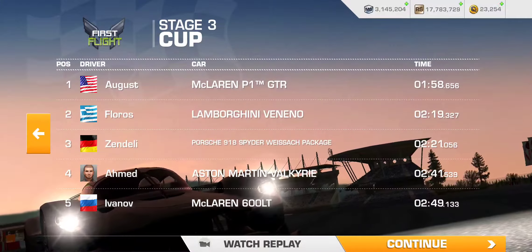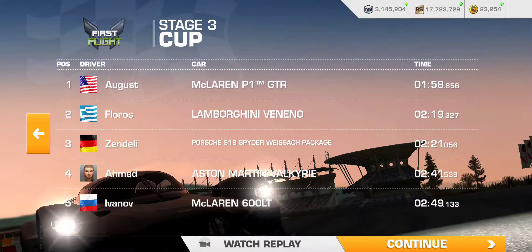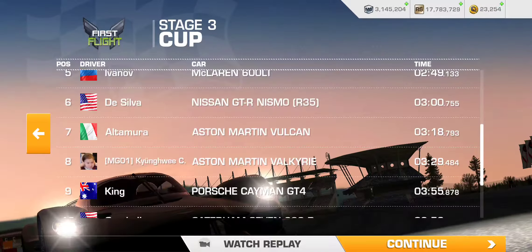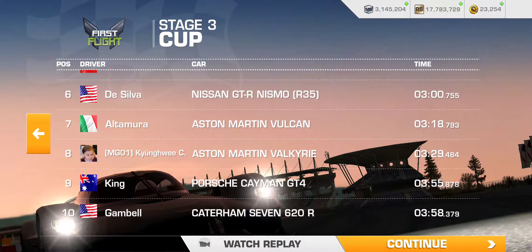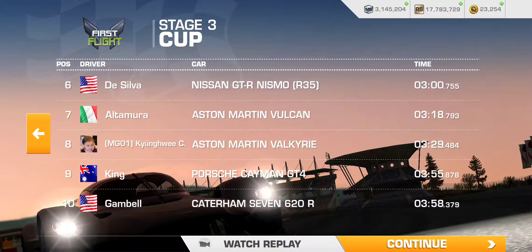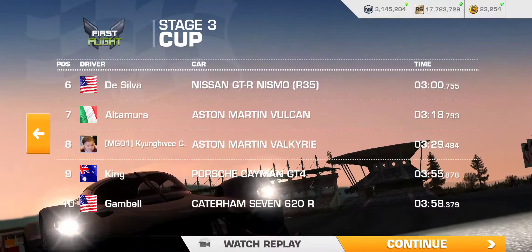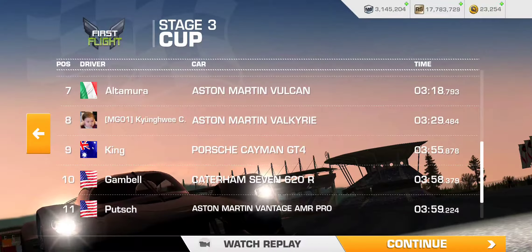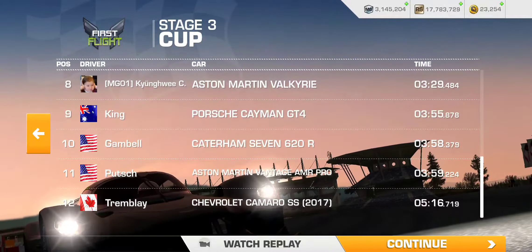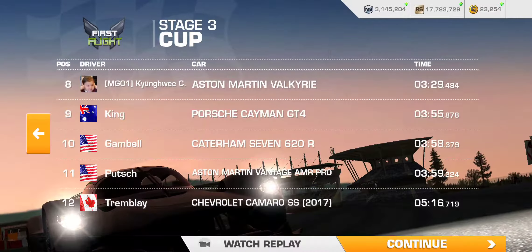All three renditions in the game are excellent. And of course, Ahmed in his Valkyrie, and McLaren 600LT — the long tail, that's a nice McLaren. And then Nissan GTR Nismo R35. Not exactly a Legend class vehicle, but a very, very good car nonetheless. Vulcan — Vulcans are cool. And of course, my Valkyrie, and the Cayman GT4, Vantage AMR Pro, and Camaro SS to round out this grid. Interesting.